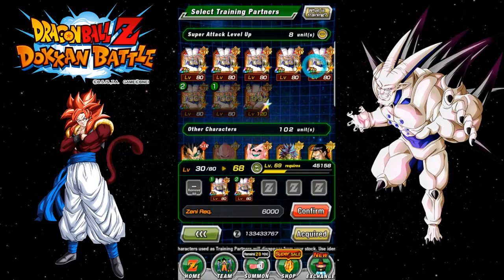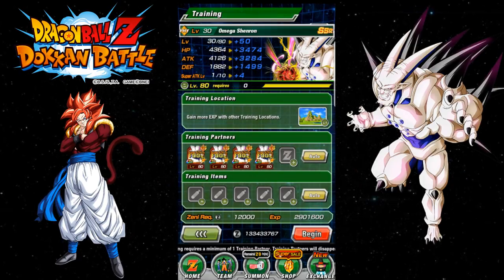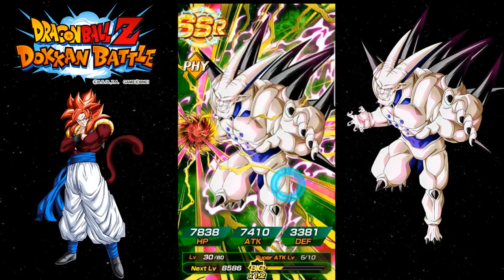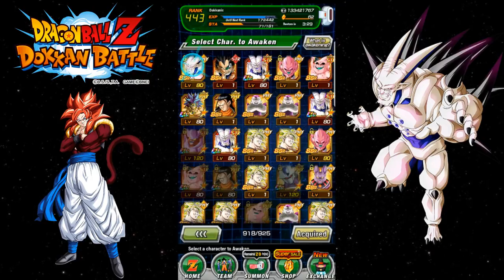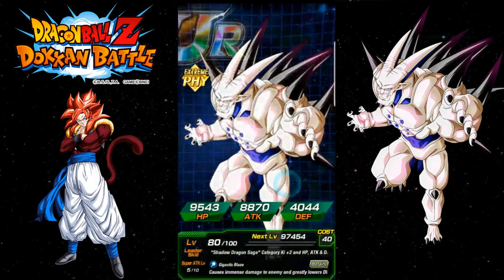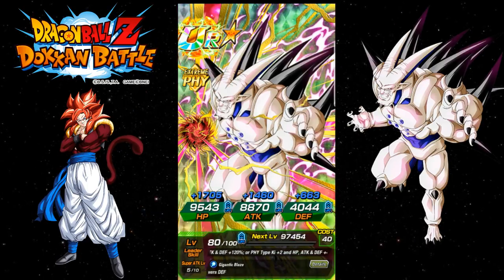We're going to use this guy to max out his super attack. This is going to get him up to level 80 — awesome. Now he's at super attack level 5, and I can go ahead and awaken him. I won't be able to dupe him right away since I didn't get all the waking metals, but I do have the agility metals needed to get him awakened to super attack level 10. I'm not going to do that on camera right now because training them all up takes way too long.